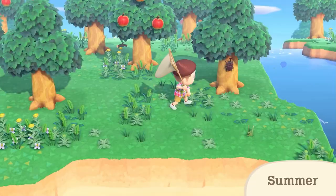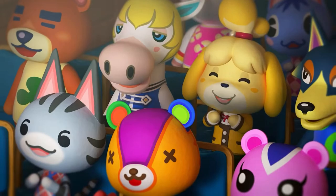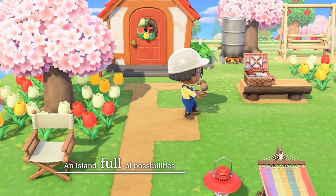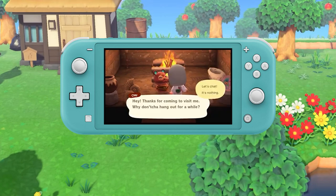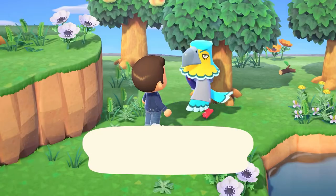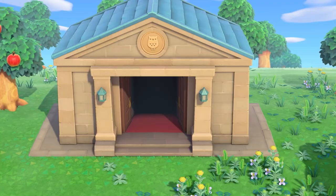The next thing you run into are villagers, because you'll be sharing your slice of paradise with a host of fluffy friends. At the start the game will select two random villagers from its collection of 391 cute, scary, adorable and often oddball playmates. Only 10 of these can live on your island at any one time. If you want to know how to invite more or evict some troublesome floofs, head to the timestamps for that portion of the guide.